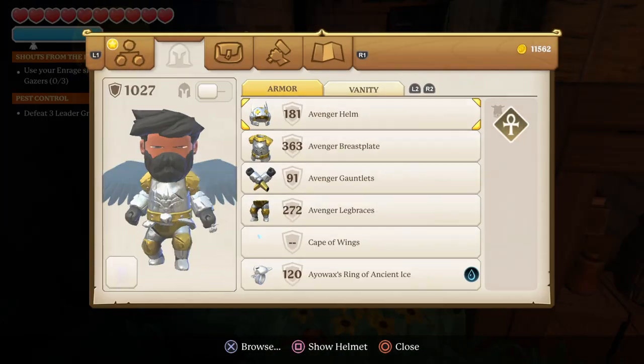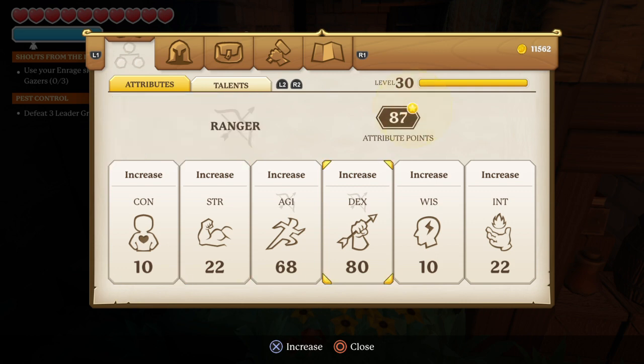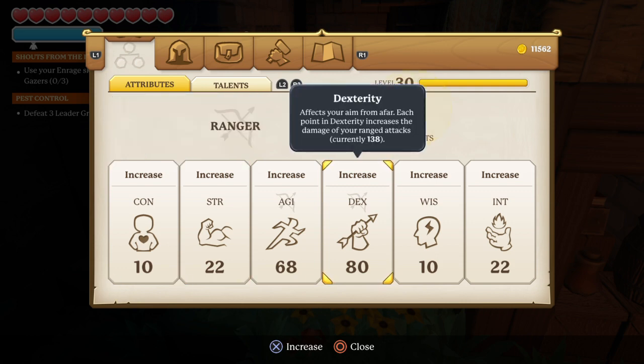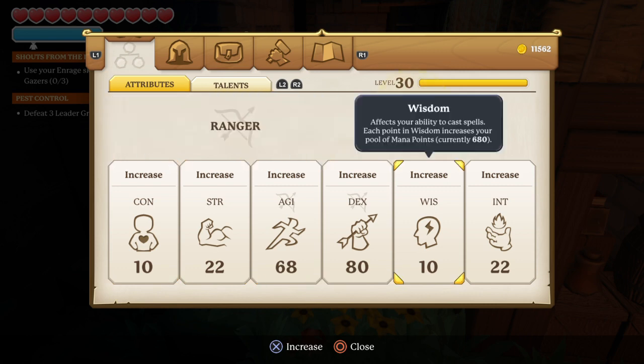If you go over to your skill section, you'll see I have 87 points to mess around with. Since I'm a ranger, I'm gonna put a lot on dexterity, some on agility, and some on health. And that's it, thanks for watching.